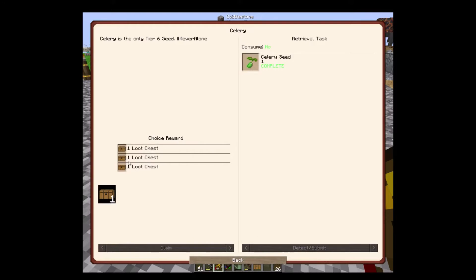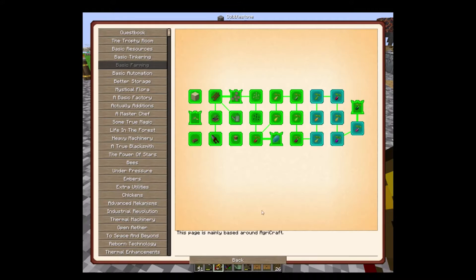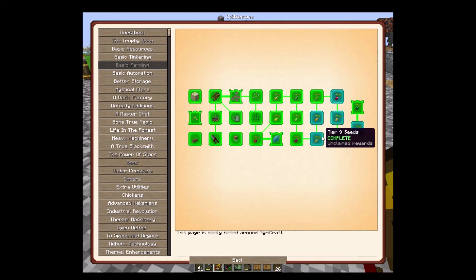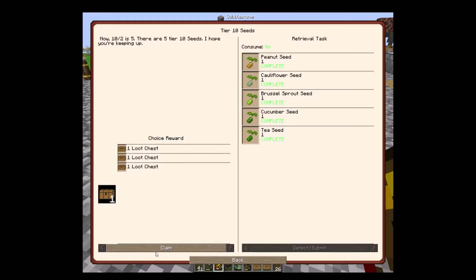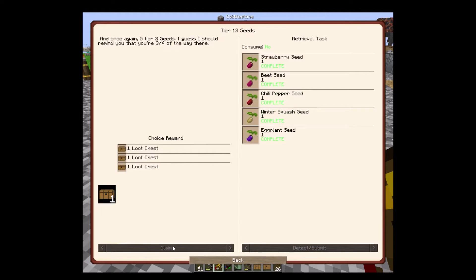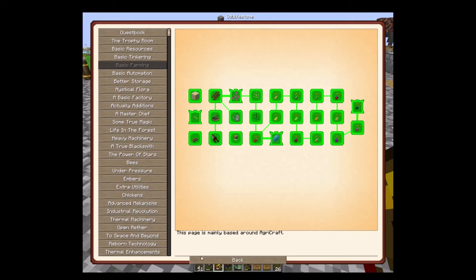Actually, if we go back to our quest and look at basic farming — I actually went through and did all this. That was very time consuming. Let's just go ahead and claim all these quests. I'm going top to bottom. Yeah, this was just a pain. I just typed in seeds and started making them. This had to be the most grindy quest line I've come across so far. But hey, they're all done.